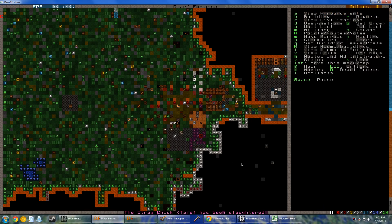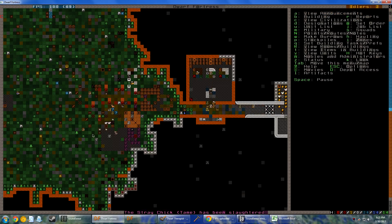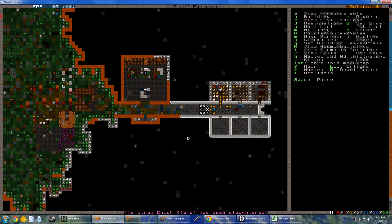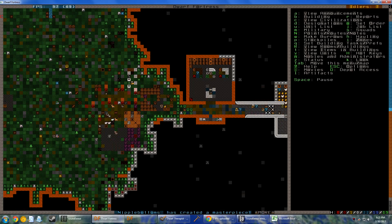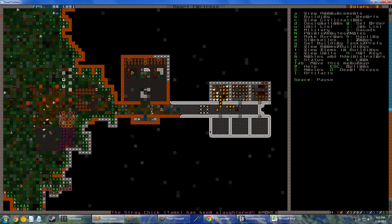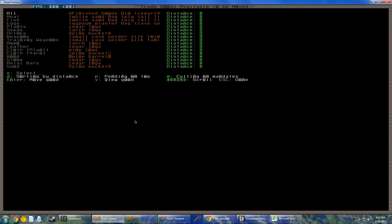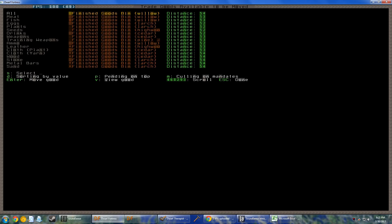What is this reindeer doing? An elven caravan has arrived. Did we trade with the elves last time? I don't even remember, it's been a long time. What we should do is we should kill the elves and hide in our tunnels. I'm really not prepared to trade with the elves. Let's see if we can actually get anything of value here. Let's sort by value — finished goods bin — and send a few of these things over.